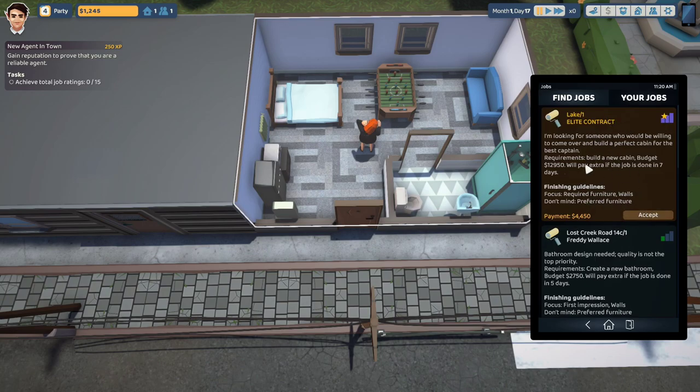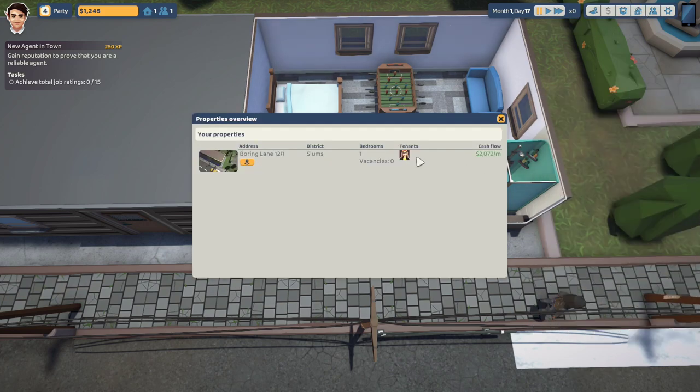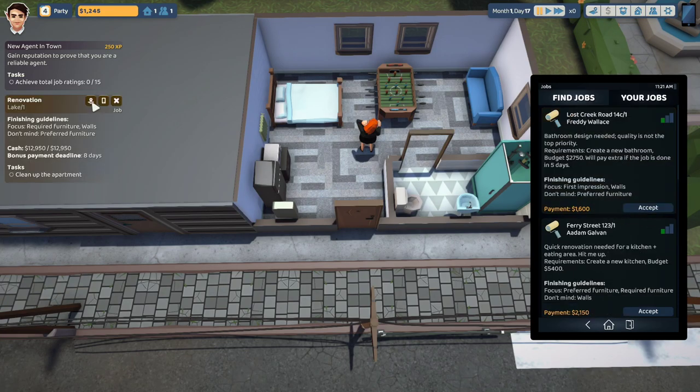There is a brand new elite contract. Let's go check that out. It's an elite contract — they mentioned it in the last episode. There are special contracts that are timed. I paused it for now, but I want to click through these. We have one tenant at $2,000 a month, my relationship with her is neutral, and she's a fast food worker. We have nothing in storage yet. Let's go accept this job and see what's going on with this elite contract.